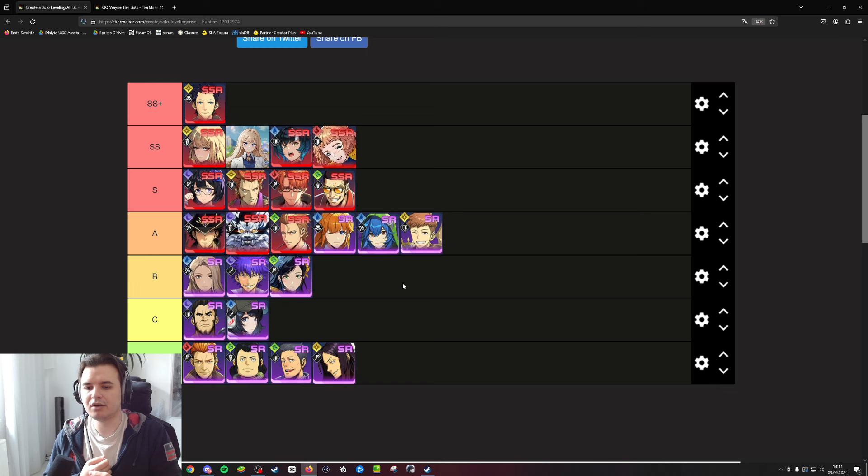Jinho I will put at the bottom of A tier. He's a great unit — he has healing, buffs, and breaks, and he's really good at what he does — but there are still better options, so he's a little bit lackluster when it comes to his kit overall. Good unit, but there are better options to use instead of him.